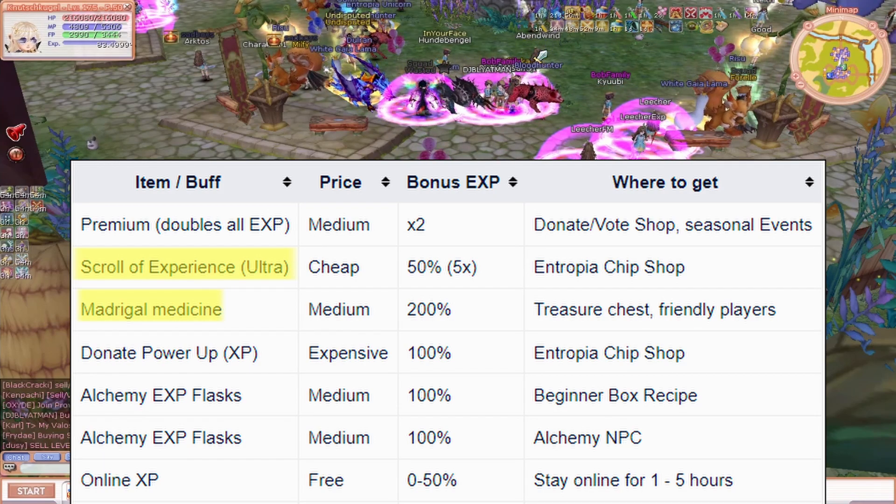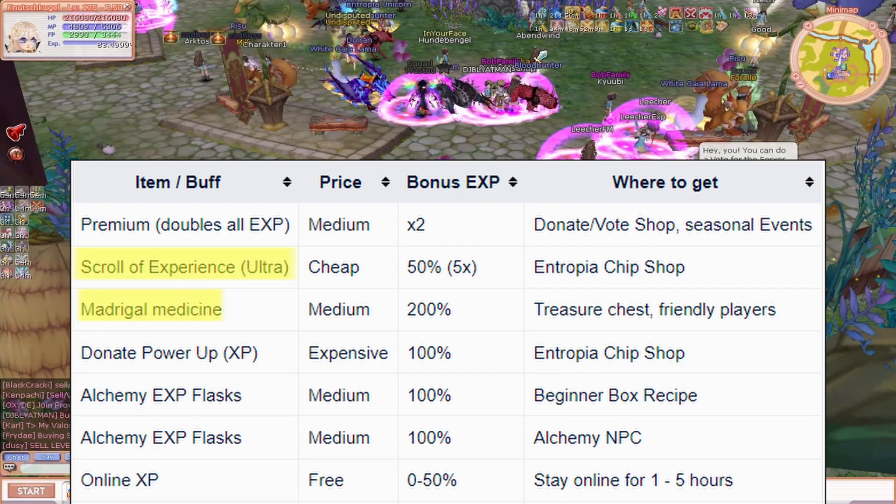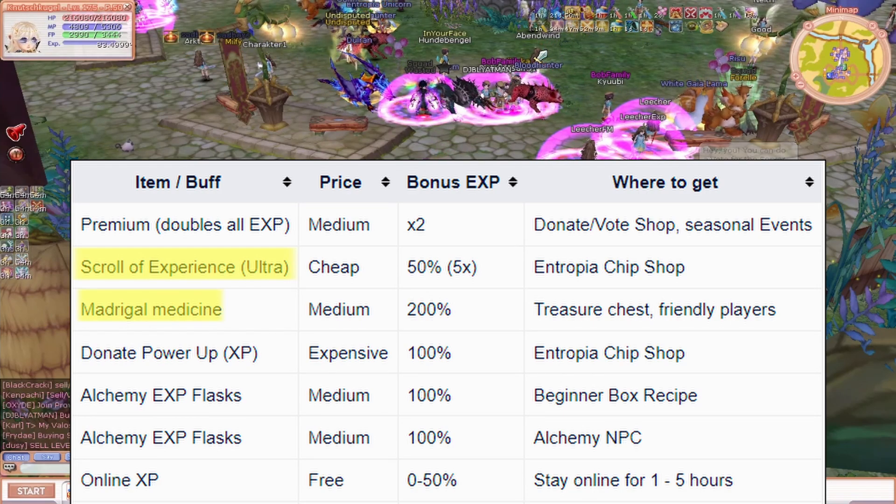The Madrigal Medicine itself yields a whopping 200% EXP. You can only use it once, but to obtain it you will need to run dungeons or other activities later in the game. Getting your hands on this one is not easy, so just ask a guild mate because they probably have a lot of them.